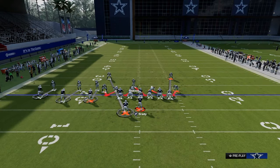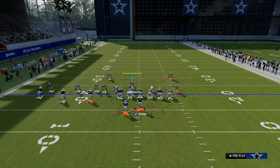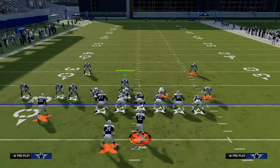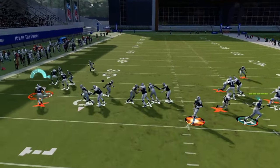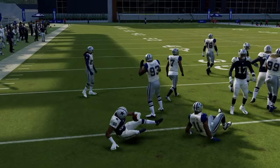Another thing you want to do if they're going to the RPO a lot: take that safety on the left side and cross-man him to that outside player, then cloud flat and pass commit. What this does is now you have four over three — a numbers advantage. That's an easy way to defend it.